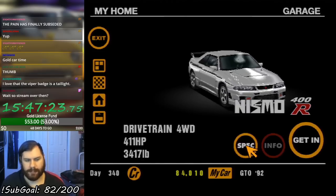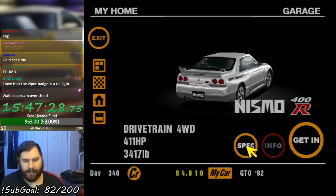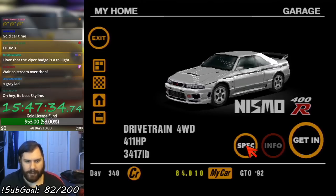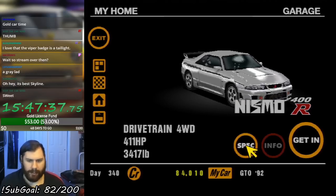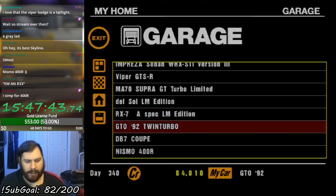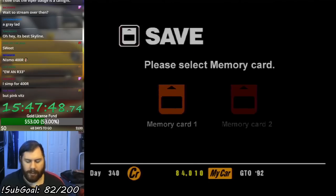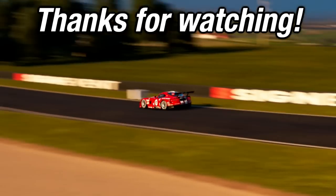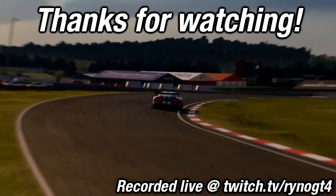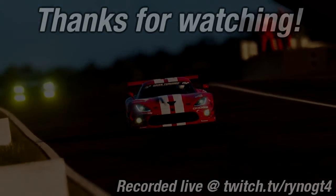We got a Nismo 400R — really good prize car. The stream is far from over, we're not done yet. International A license is now mine, which means we can go and do the final races of the game.